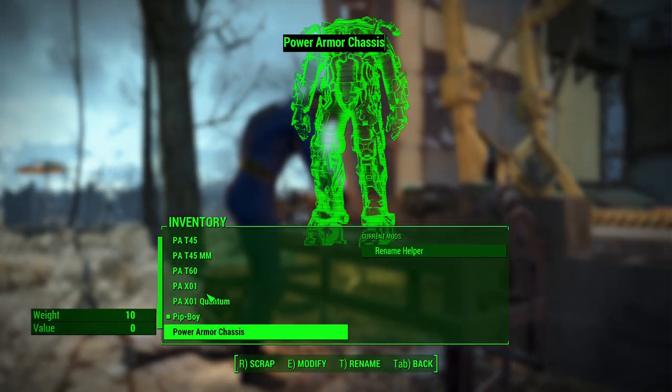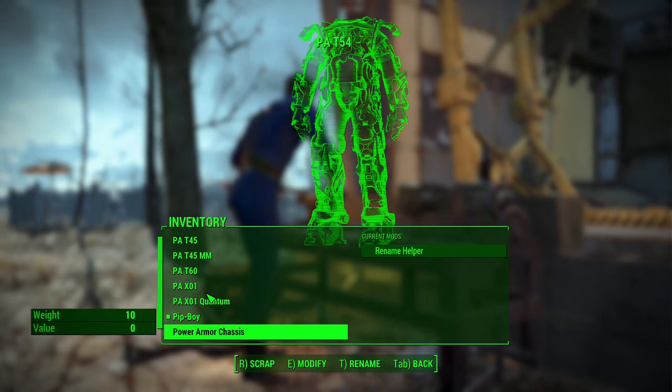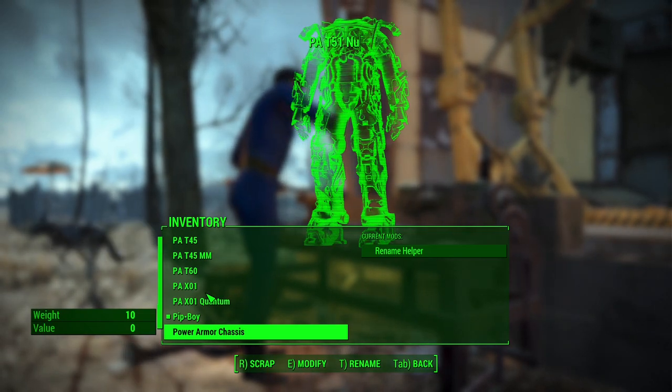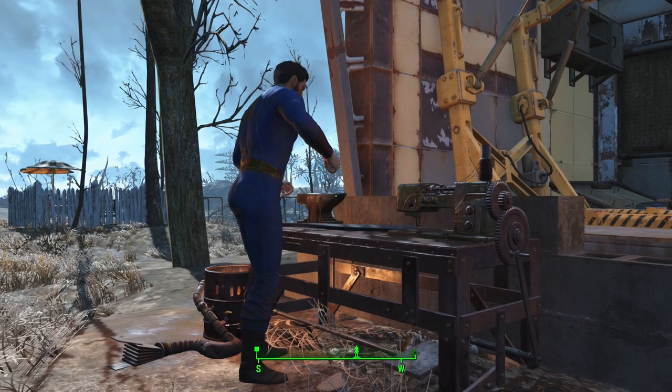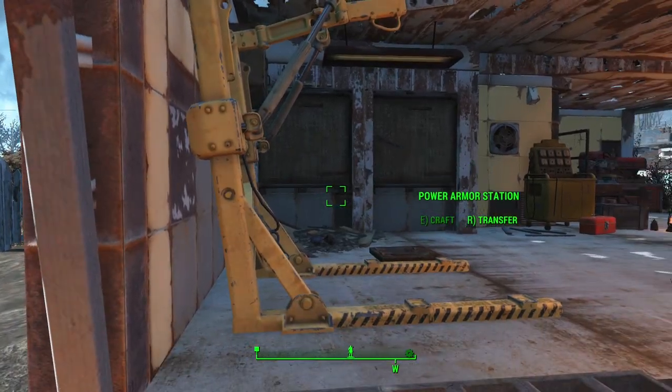Once the chassis inventory item is renamed, that name is persistently tied to the collected frame it is associated with. By equip-deploying or dropping the chassis item, that name will remain until you rename it again at the workbench.